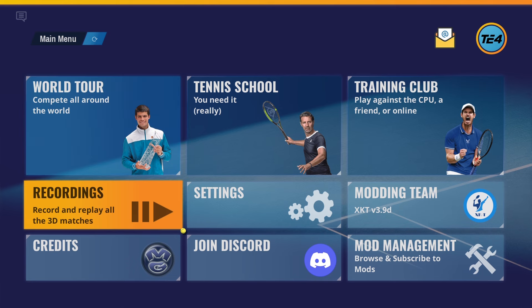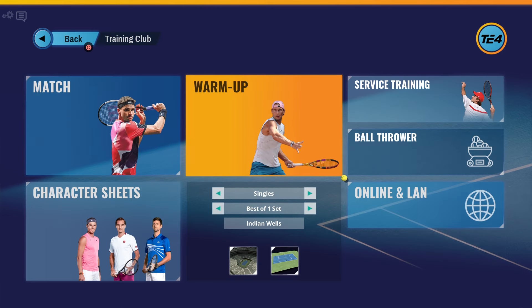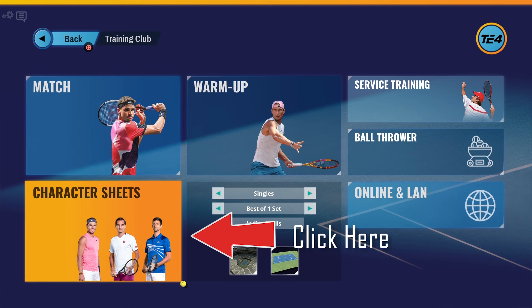Now head over to the Training Club and press the X button. Go to Character Sheet — here we can select our players.